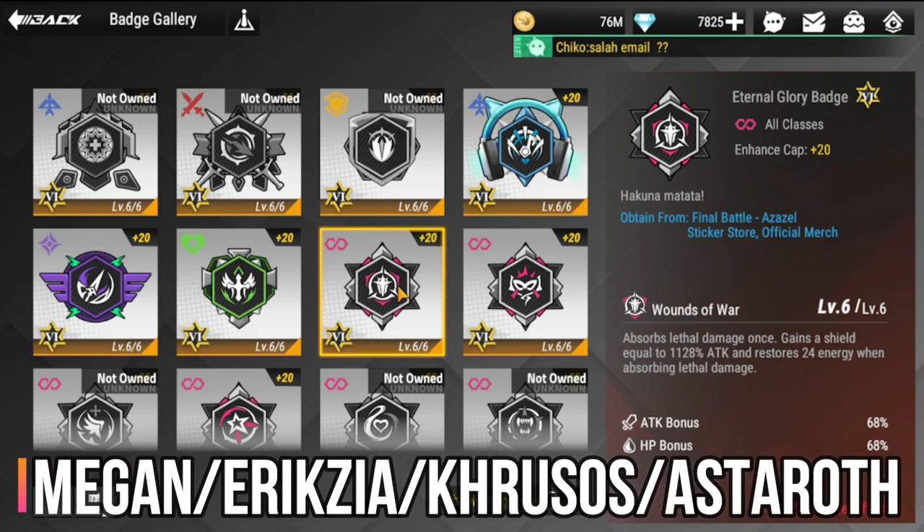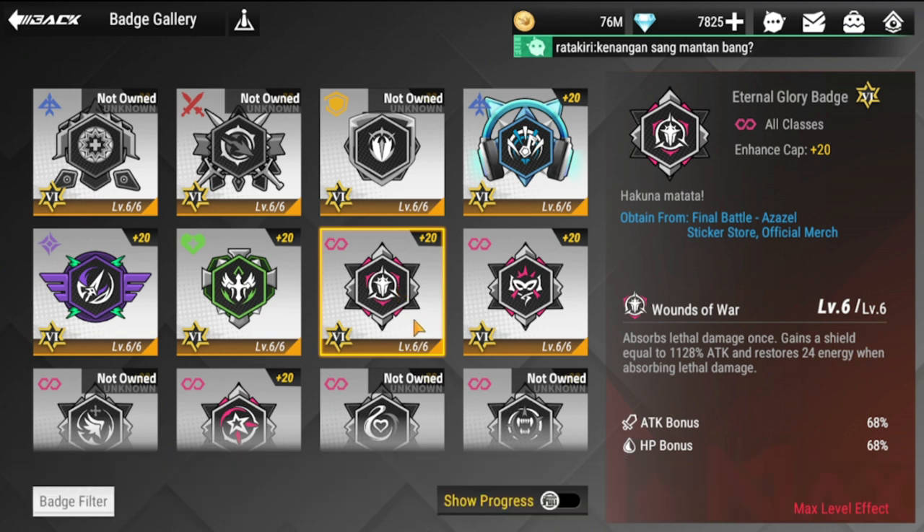Next is Eternal Glory. Megan, Eryxia, Cruisus, and Astaroth are recommended for this one. This is actually one of the most sought-after badges — even Zarola uses this — but my recommendations would definitely be Megan, Eryxia, Cruisus, and Astaroth.